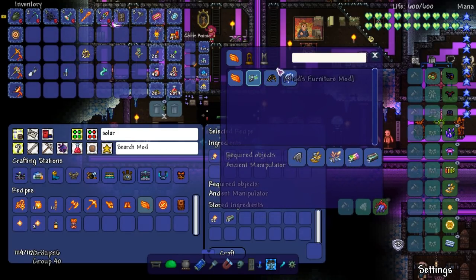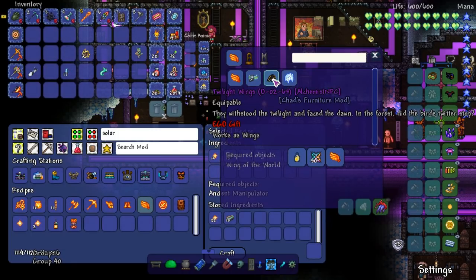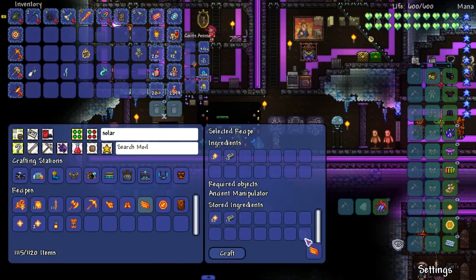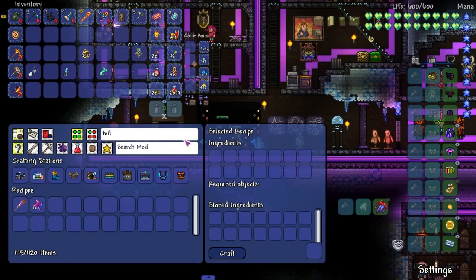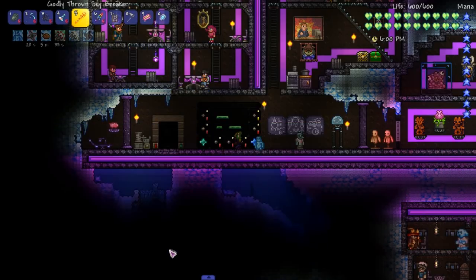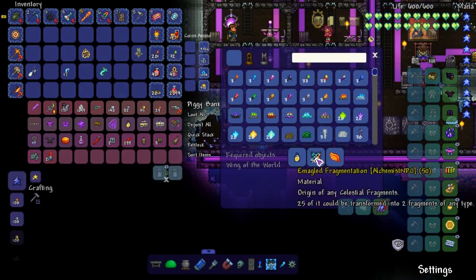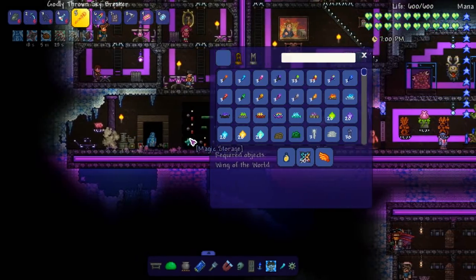We take the wings — boom, twilight wings. Serif tracers we actually can make right now, but I want to make the twilight wings, they look cool and interesting. Okay, I might have forgot something.